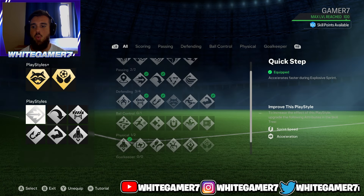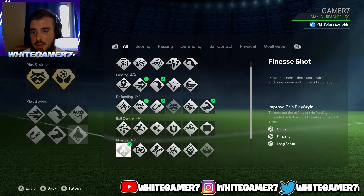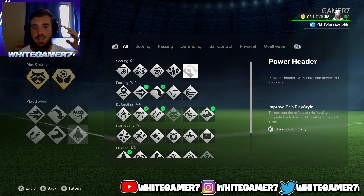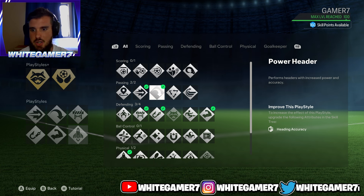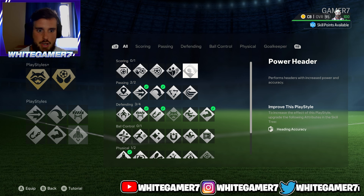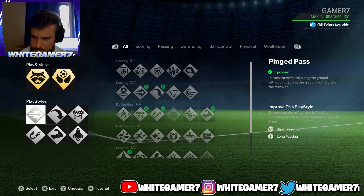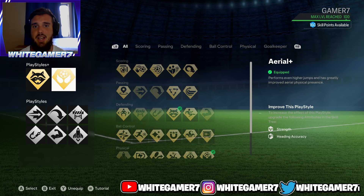Last but not least, we're gonna go with Quick Step. This is gonna allow your pro to accelerate a little bit quicker. I also wanna mention Power Header — I was using this until about two weeks ago when I started using Ping Pass. Power Header is a good one too, giving an increase of power and accuracy on your headers, but we're going with Ping Pass. So those are the play styles and play style plus for the center back build.